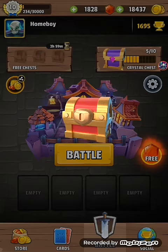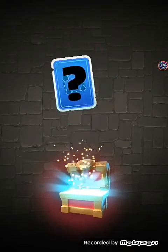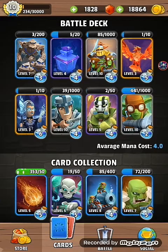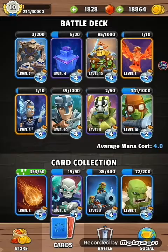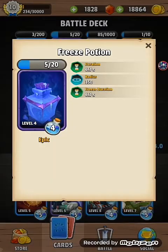I'm going to open a few more chests. As you can see, we haven't got anything too significant in the battle deck currently, so I'll just quickly show you the deck I'm playing. It's the same battle deck as the previous video, running the level 7 stone golem. We're still on 1695 trophies, and the deck has a mana cost of 4.0.